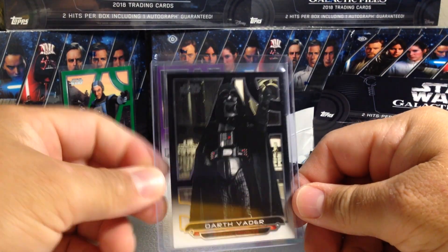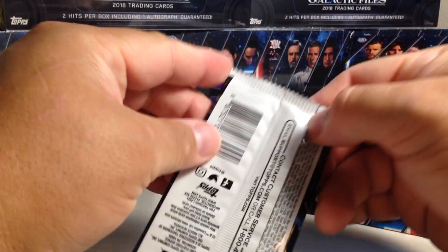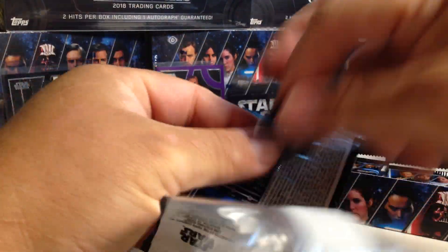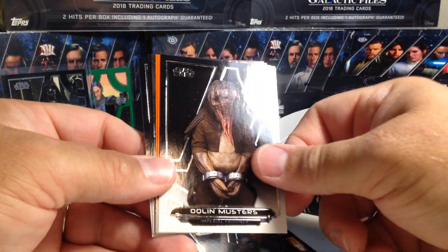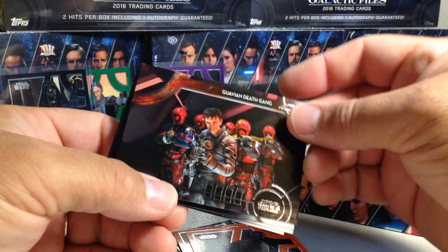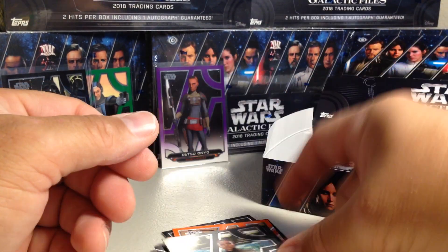Very awesome Darth Vader card right there. Next pack: Pass triplets, Doolin Moosters, Rook, K2SO, The Guavian Death Gang, Rook, K2SO, and Corsella.